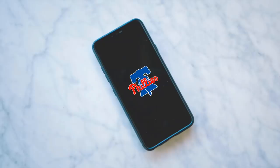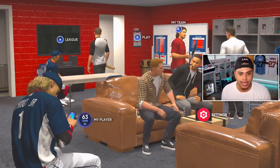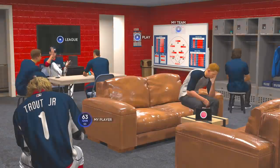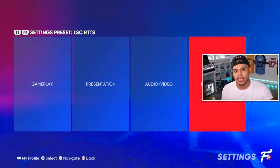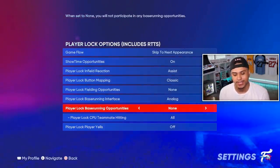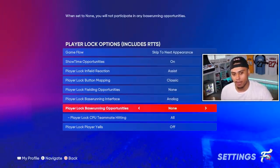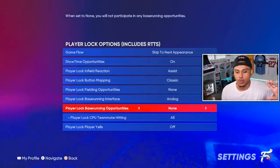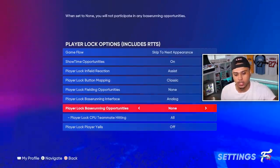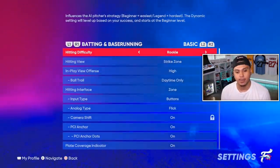Once you're drafted by the Phillies, set up your settings so you can grind through the ball player programs the fastest way. Come to the bottom right corner and go to Settings. Under Mode Specific, set Fielding Opportunities and Baserunning Opportunities to None. I know there are missions for stolen bases, assists, and putouts in the program, but it will take you way longer to do those than just hitting home runs on rookie difficulty.